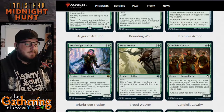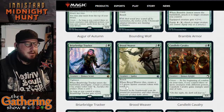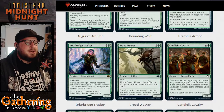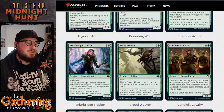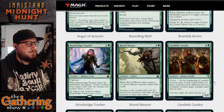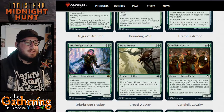The next green card is Brood Weaver — for three and a green you get a 2/4 spider with reach. When Brood Weaver dies, create a 1/2 green spider creature token with reach. So you get a 2/4, and then when it dies you get a 1/2 — they're both pretty much the same thing except one is a token. It's a pretty handy green creature card.